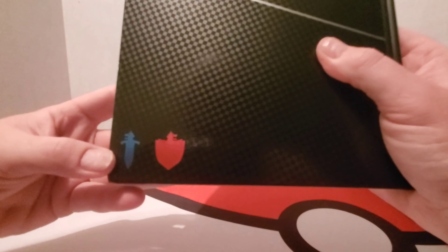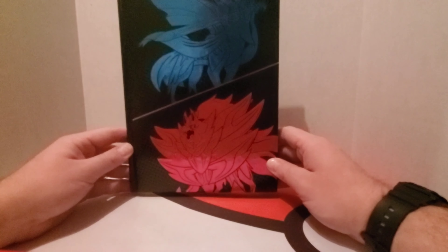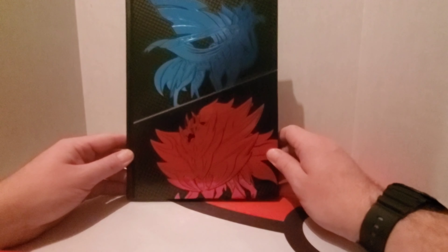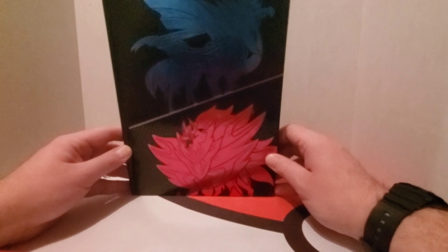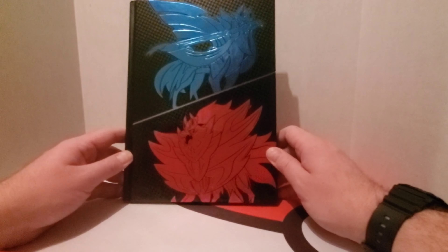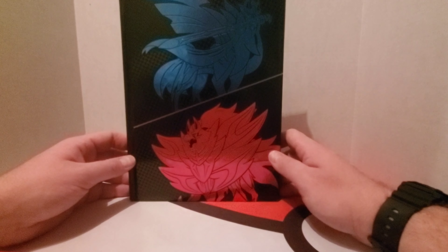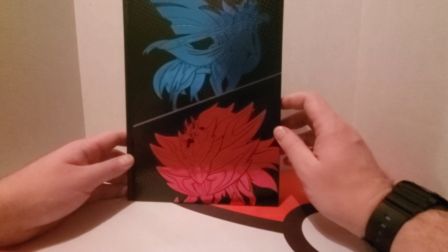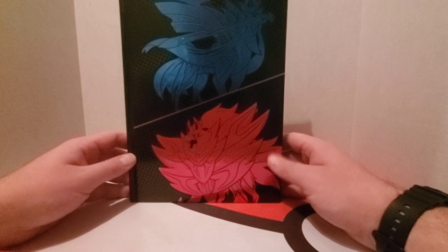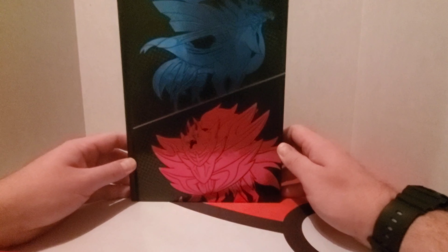There's nothing on the back except the little Sword and Shield logos, and you have the legendaries on the front. Anyway, guys, I hope you appreciate this video and I hope you like it. Hopefully, maybe now you might decide on getting the game guide, or if you feel like it's still not for you and you'd rather just go online — that's okay too. Don't feel like I'm trying to force you to buy the guide. This is just an overview explaining the guide and what it's about, in case you've always wondered what a game guide is like. Please like and subscribe, and stay tuned for more videos. Thanks guys!